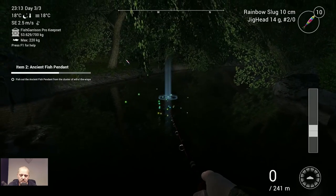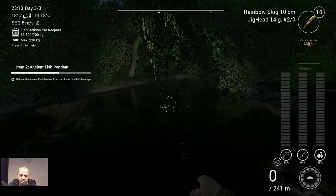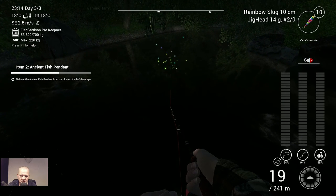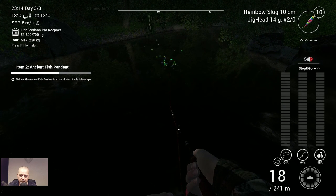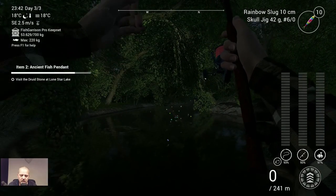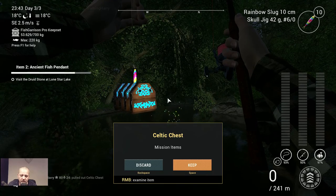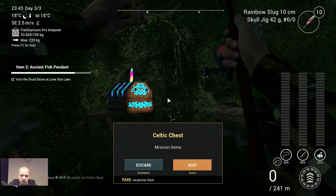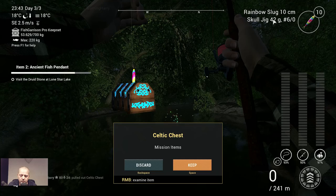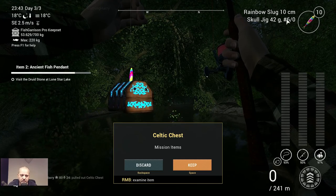Let's see what is going to happen. I have no idea guys — let's throw it in and see if we get something from the bottom here. Fish out the ancient fish pendant — so probably there's something on the bottom. Alright, we had a snag and finally we got him. It cost me a couple of throws, but I finally got it. I used a school jig, 42 grams, hook 6.0. You need to snag here and then you get it.